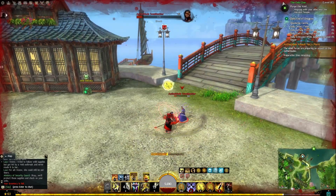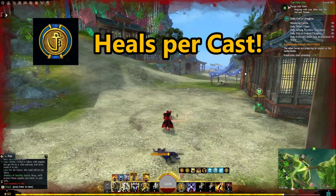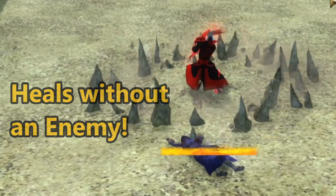Pro tip: one of the most popular healing abilities is Signet of Restoration, which heals per cast — but did you know that you can cast without a target? Spamming any ability will heal you consistently, even if it hits nothing. Keep swinging away.